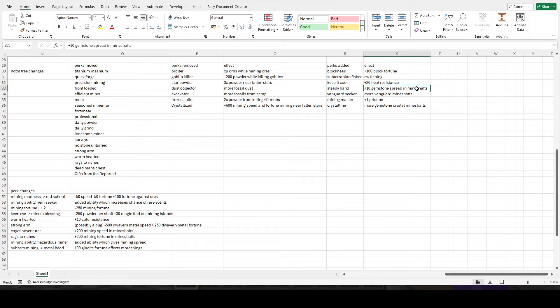Steady hand gives 10 gemstone spread in mineshafts — in theory a really good perk, though it's only in mineshafts, incentivizing you to mine there. The problem is you can't stay in mineshafts particularly long because of cold. However they have introduced more cold resistance with this update — an extra 10 from warm hearted and an extra 5 from the potion — but I don't think it'll be enough to make it worth staying in mineshafts.